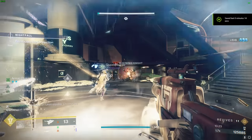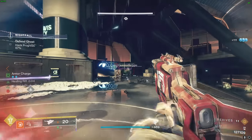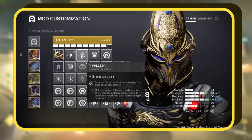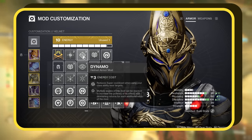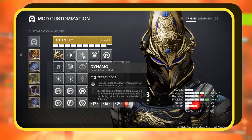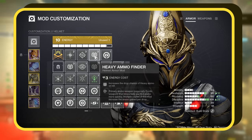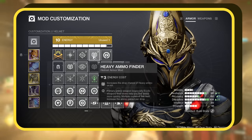Alright gamers, let's discuss our armor mods. We'll be enhancing our armor mods to make our exotics even stronger. Starting with our helmet, we're using Dynamo, which reduces the super cooldown when using your class ability near enemies. Given that our healing rift will be active frequently, this essentially gives us a quicker super. We're also using Heavy Ammo Finder — this is optional, but I prefer having more heavy ammo. Alternatively, you can choose another Dynamo mod.